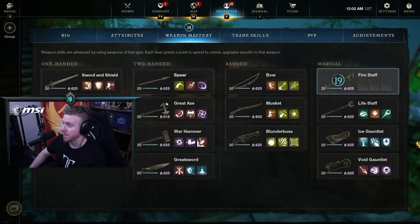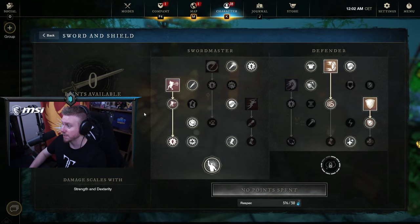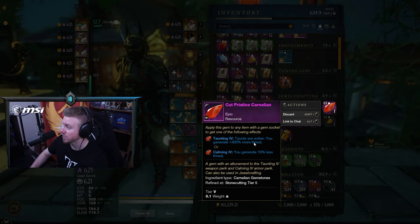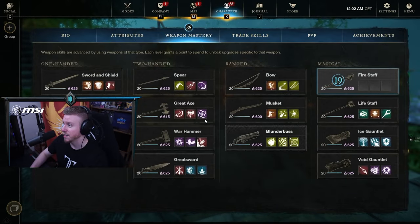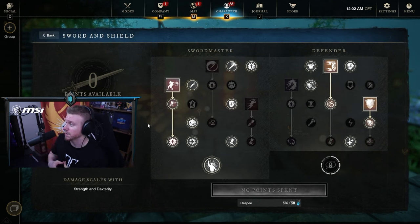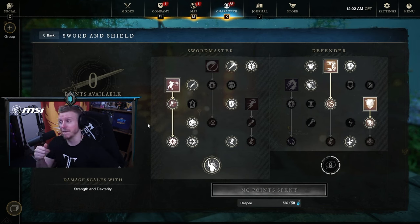Let's walk through each individual weapon. Sword and Shield: if you're playing tank, you want a Carnelian gem. Any tank players — you need to socket a Carnelian gem into your weapon, otherwise your taunts won't be active and you'll lose out on that extra 300% threat. This is for PvE; it doesn't work in PvP — you can't taunt other players. So for tanks, Carnelian gem. However, if you're playing a DPS Sword and Shield, it's going to be the Opal.